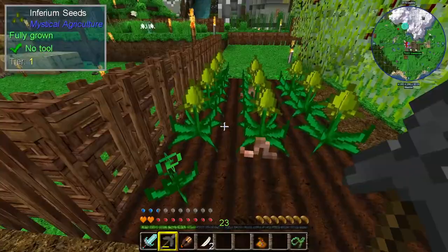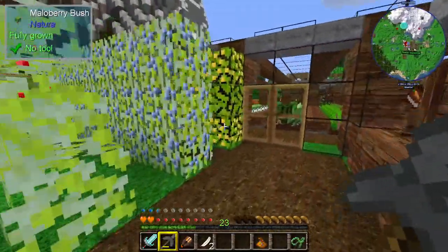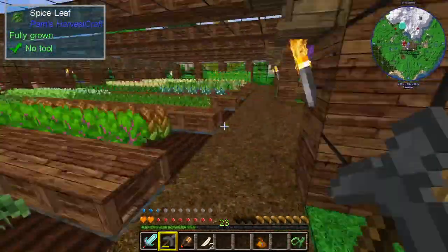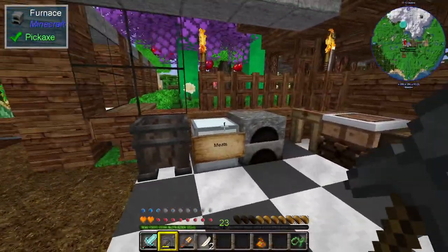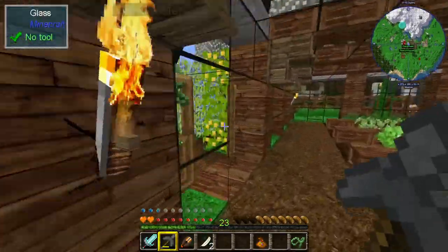There's some more growing going on over here — growing inferium plants, apparently. That's interesting — I have no idea what that's all about. And then in here we still have the kitchen, which is now attached to the greenhouses apparently, but I don't think anything else has changed in here apart from it all becoming very enclosed.